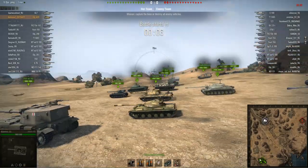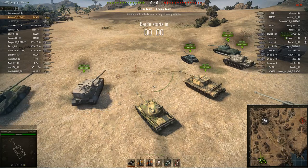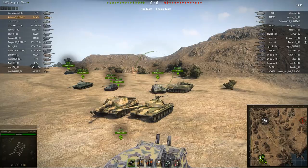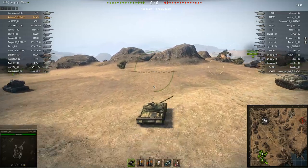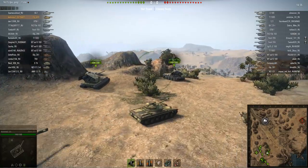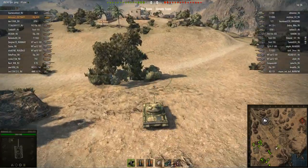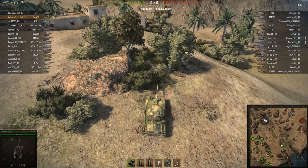The first game is on El Haluf, which has been changed quite a lot — there's a new hill in the valley. This is a typical test server matchmaking situation: nearly the entire game consists of Tier 10 tanks, mostly tank destroyers. One thing worth noting is that this tank's performance on the test server may not be fully reliable because there's a lot of gold ammo being fired, which can negate one of the Object 430's main advantages — its great armour.